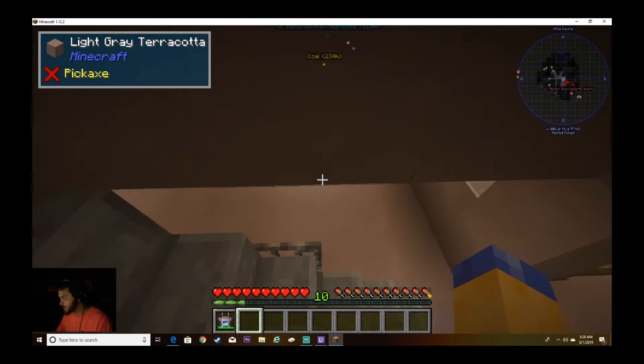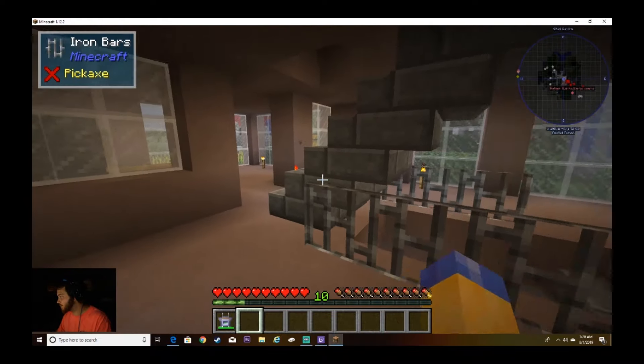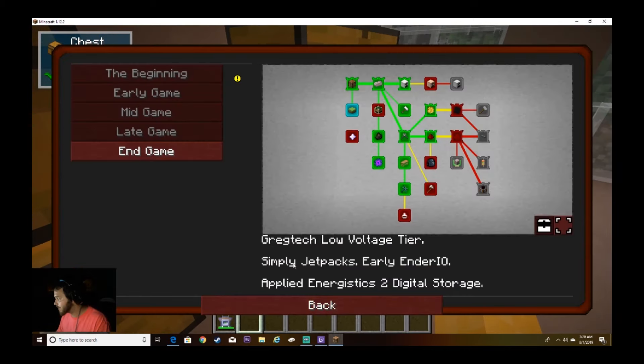Let's go see how the rest of the stuff is coming along. We got a little bit of tin now, so we should probably be able to make the backpack. We got the grappling hook — cool. And a glider!